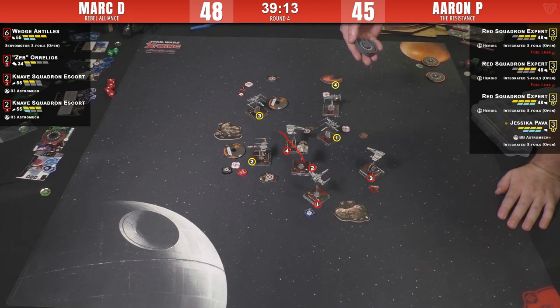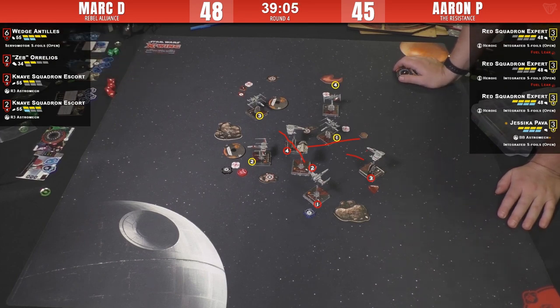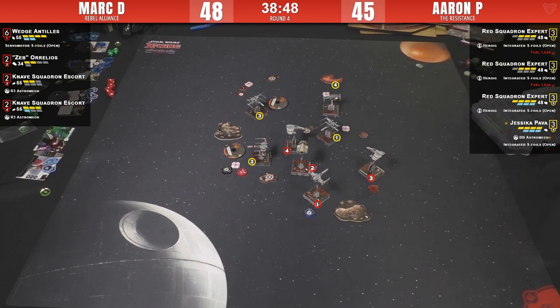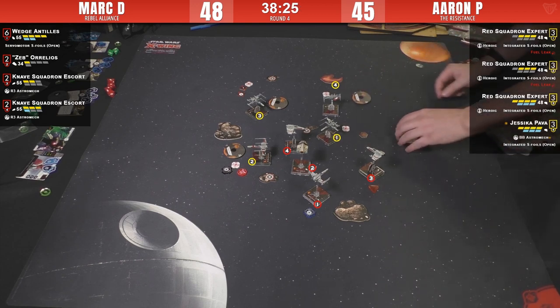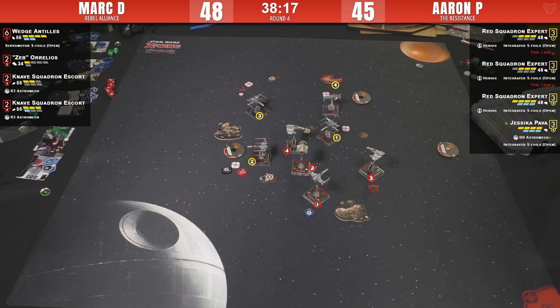Zeb can take this lane, coordinate a focus for Knave Four who can K-turn and still has a back arc to contribute. Then this Knave K-turns, this one does a one or two bank and still has tons of targets. Whereas Aaron's T-70 has to turn around, Jess has to try not to get bumped, blocked, or destroyed, and this guy's in a weird situation too. Zeb's at one hull — hanging on. Every round Zeb survives after this is a gift and a bonus for Mark.